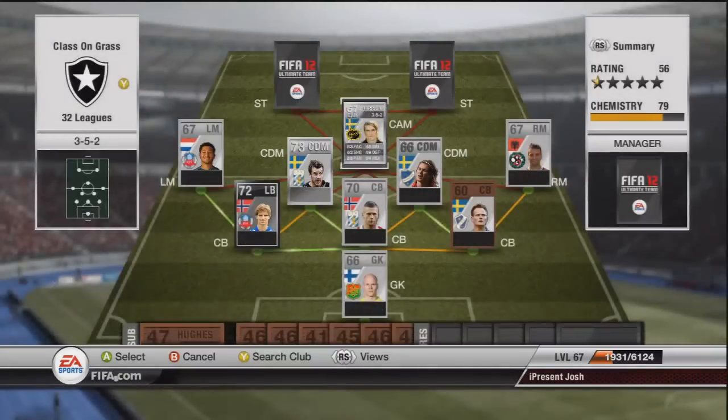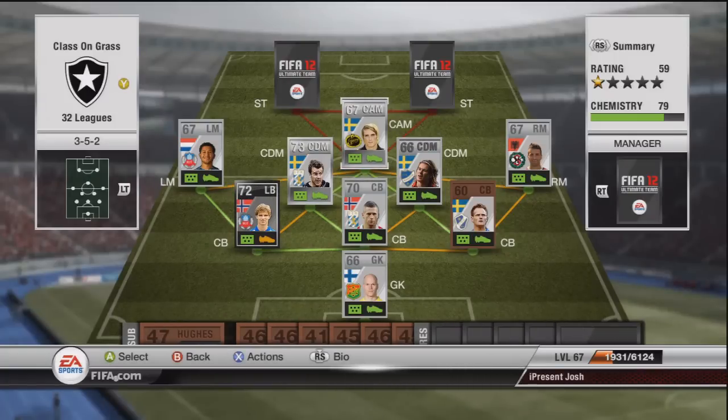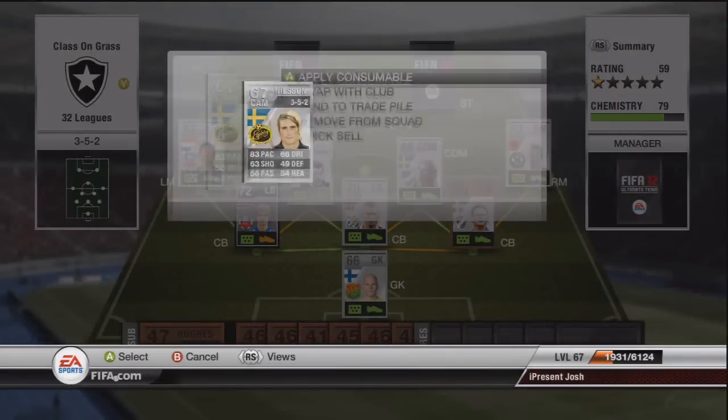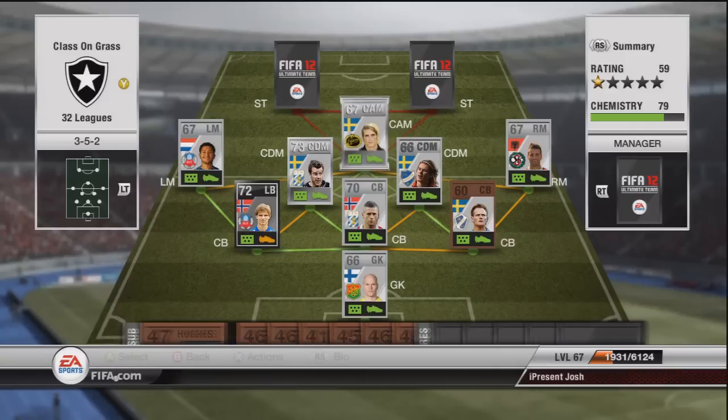Converting from striker to center forward then to central attacking does cost quite a bit. If you want to you could just buy a central attacking midfielder directly. For me I've got a lot of coins so no holds barred - we might as well just buy whoever we want. So we got Nilson: 83 pace, 63 shooting, 68 dribbling - he's decent, three star skills and he's got a nice shot on him.